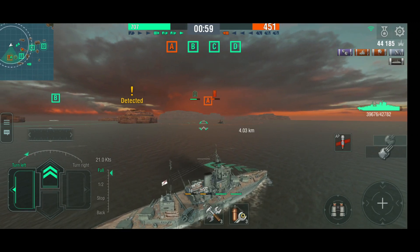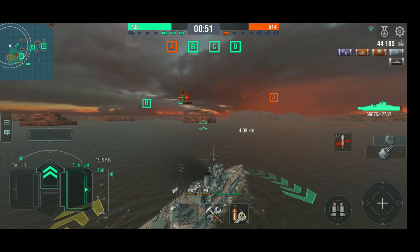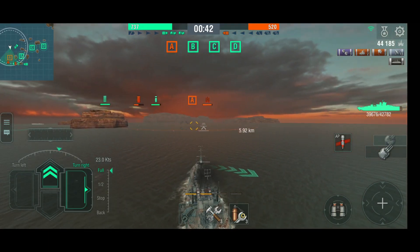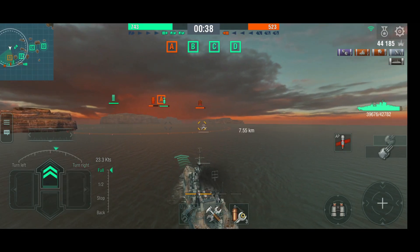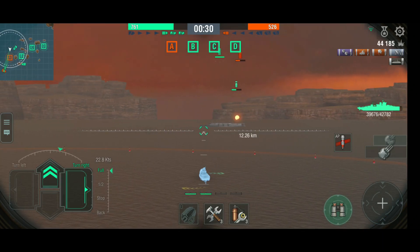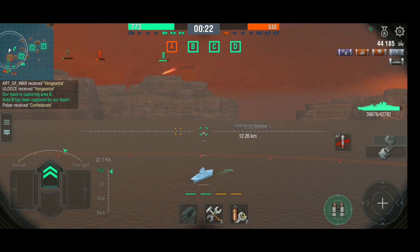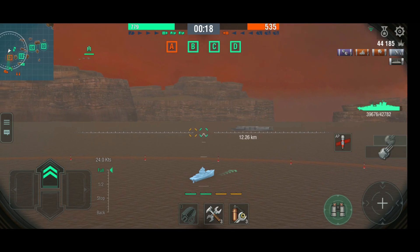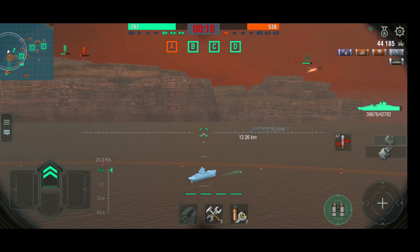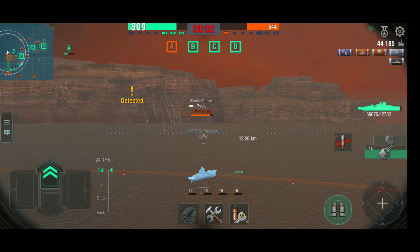Only the enemy carrier is left. I'm trying to chase her down — if you need to find a carrier, just follow the planes. You can see the planes all over the map. Where the planes are landing — that's where the carrier is. Our carrier is also spotting her. But I'm not fast enough at 24 knots to get in range with 20 seconds left. Shots fall short and the battle is over.